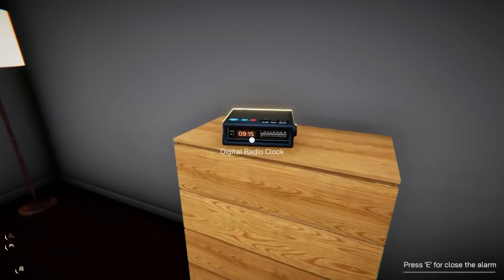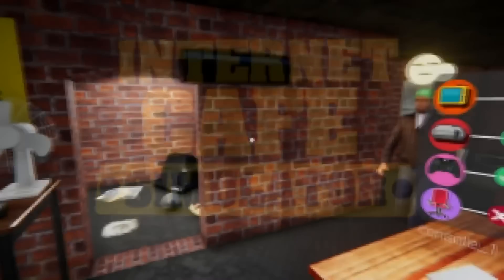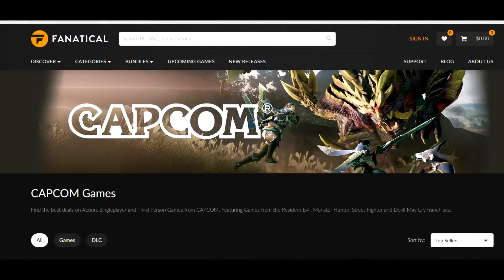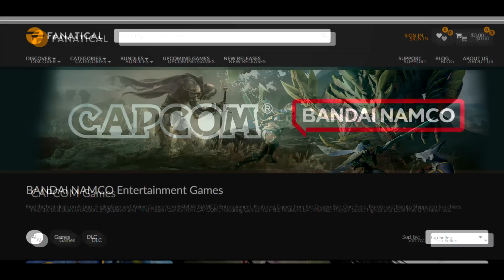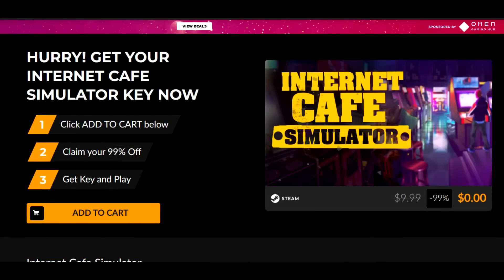Yo, what's going on guys? Mush back at it with another video. Want to give you guys a heads up on a PC Steam game that you can get for free right now, so we'll give a mention to that. On top of that, Fanatical is running a lot of great deals right now that I would highly recommend you check out, so we'll get to that in a little bit. Speaking of Fanatical, they are the ones offering up the free game in Internet Cafe Simulator, so you can go check that out.